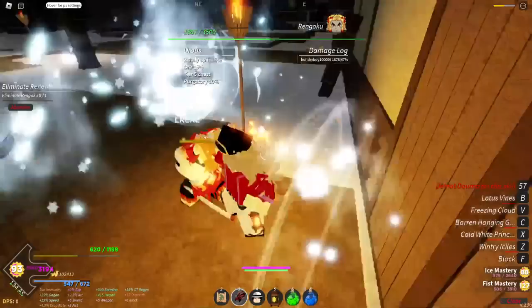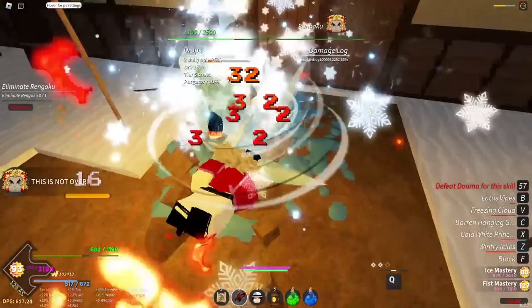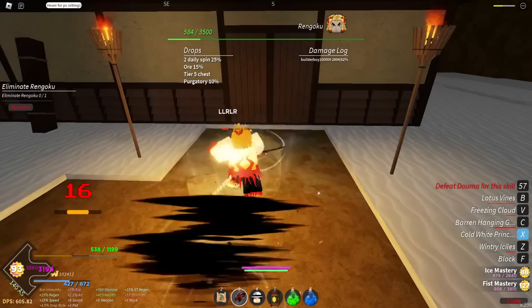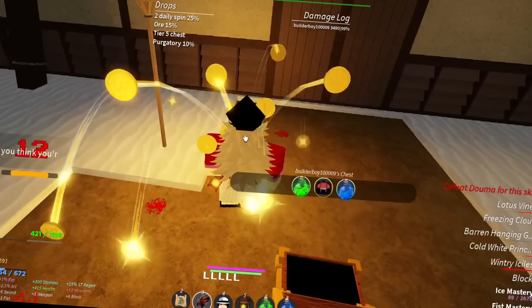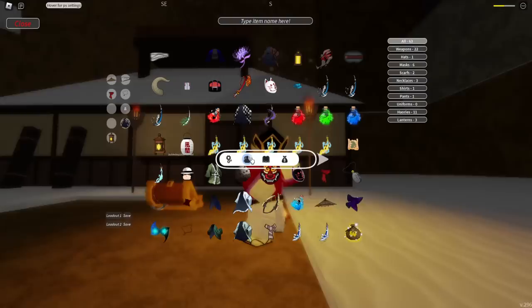This guy is literally trying to fight back. Almost there — if I had the ultimate skill already, I think this would be OP. 400 HP left. He still got me with that one. 300 HP — I need to get this guy. Just give me a supreme drop! Yo — I think I got it! I think I actually got it. Supreme drop right there! I got the Doma top!